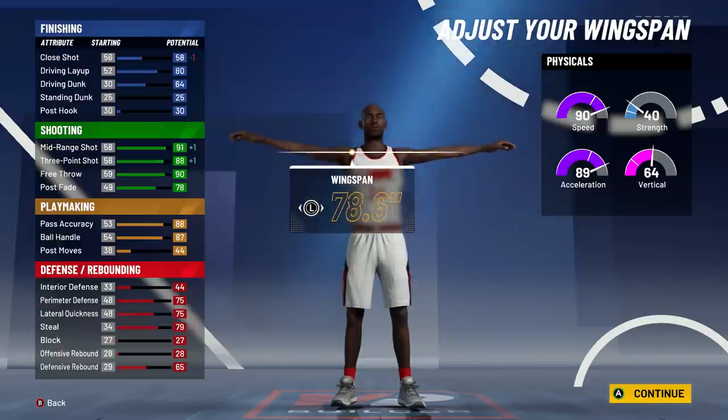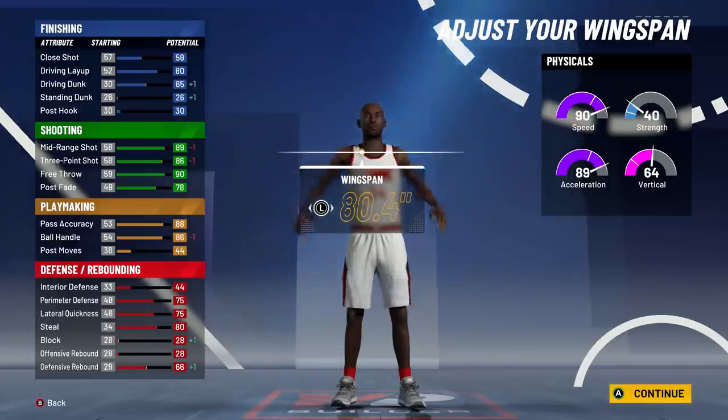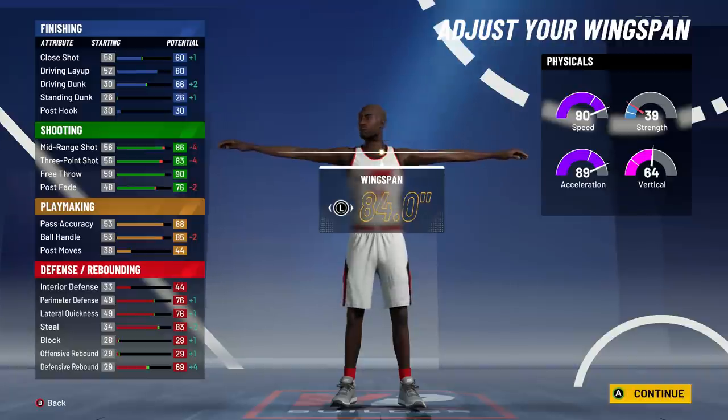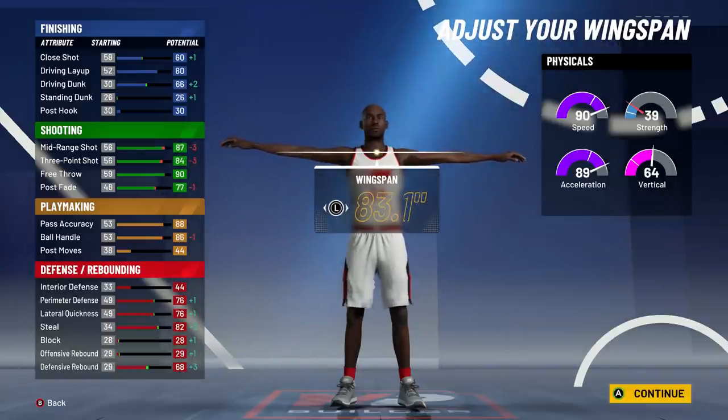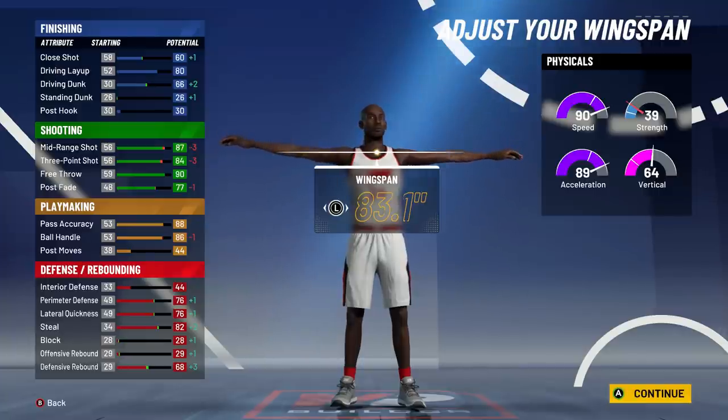They have completely changed how wingspan affects your attributes, though it's still very similar. If you don't upgrade your wingspan, you are trolling. As you can see, putting my wingspan all the way down only drops ball handling by one or two. If I max my wingspan or go one off max, it's only down one. So you may as well go one off the max wingspan — you can even go max wingspan on this build. This wingspan is going to make your defense way better, put you in more passing lanes, and you'll shoot better too. Even though shooting attributes go down slightly, it's harder for people to contest you with a longer wingspan.